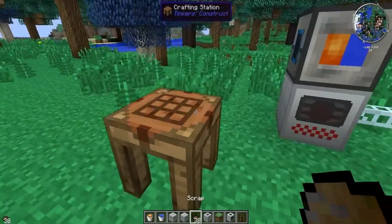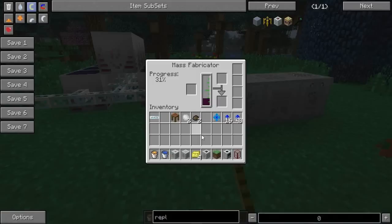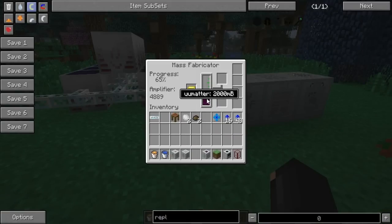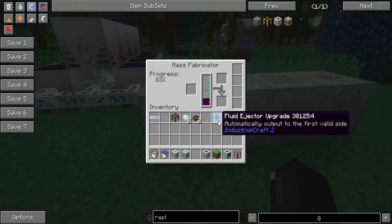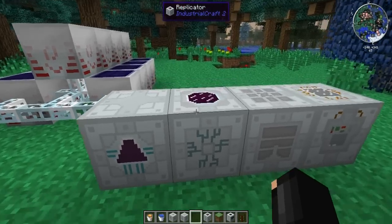If you turn this scrap into scrap boxes, it'll make it even better — look at that. Even if I take it away, it'll use the previous one. So it'll start making your UU matter. What you want to do is get a fluid ejector upgrade and put it in here, so it'll eject all this UU into the replicator.